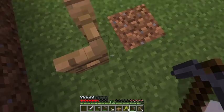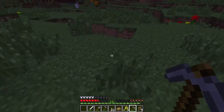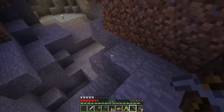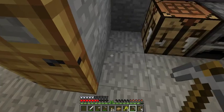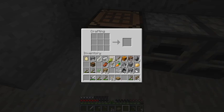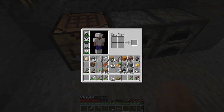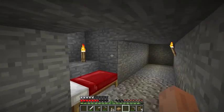That concludes today's tutorial — I'm going to run back to my camp because I'm scared of the creatures of the night. One more thing: you can make bread using three pieces of wheat arranged in a row, and you get one bread. Since I'm hungry, I'm going to eat it — and there goes my bread!